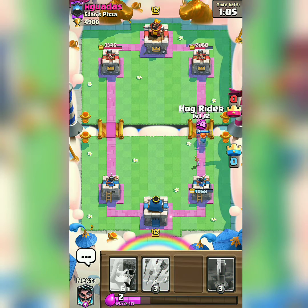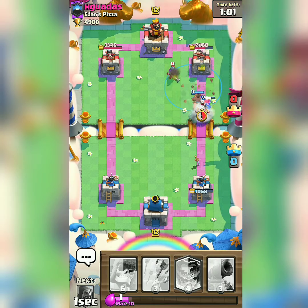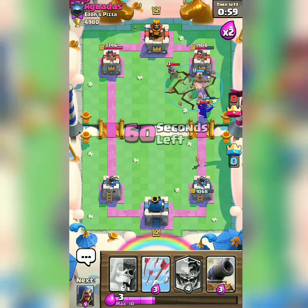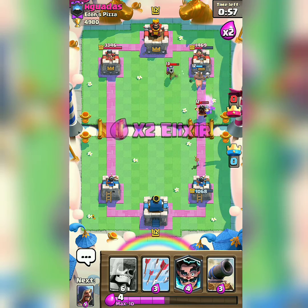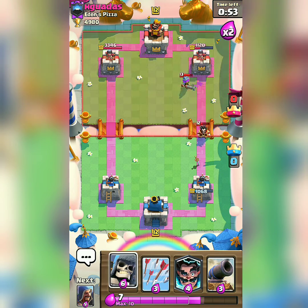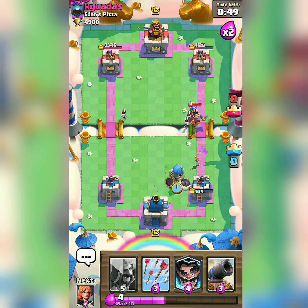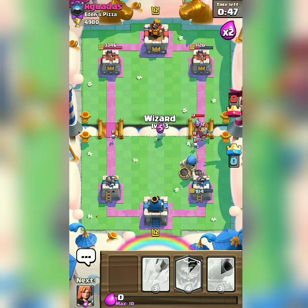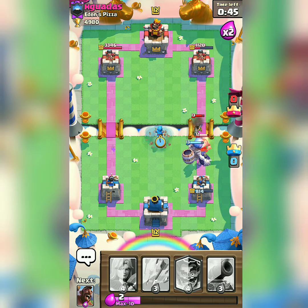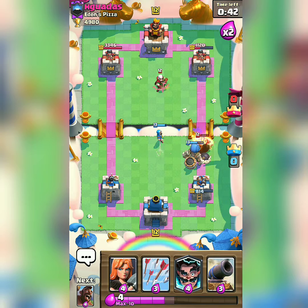I am rushing my Hog Rider. He will be pushing Valkyrie at a faster speed but he overtakes it. My Hog Rider did enough damage. This is the power of Earthquake — that's why I am using it. Besides damaging buildings massively, Earthquake will also slow down units.